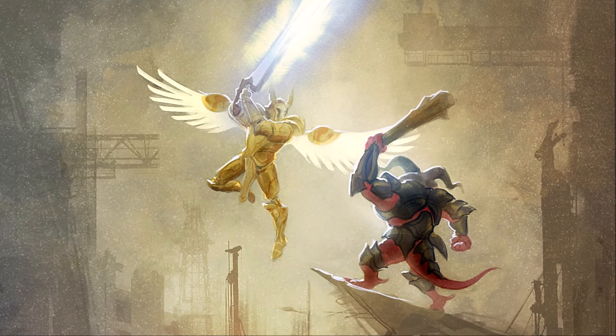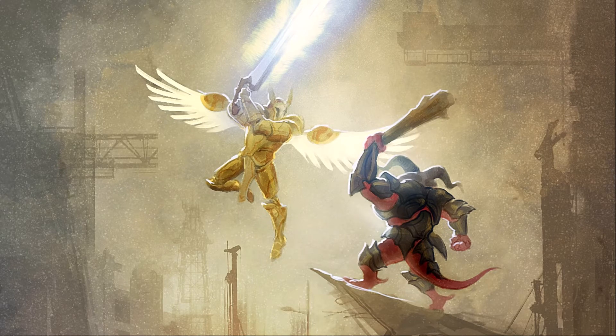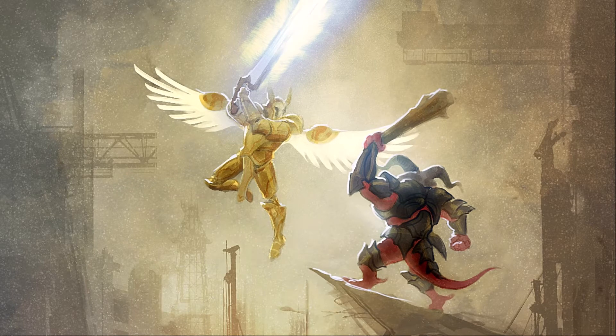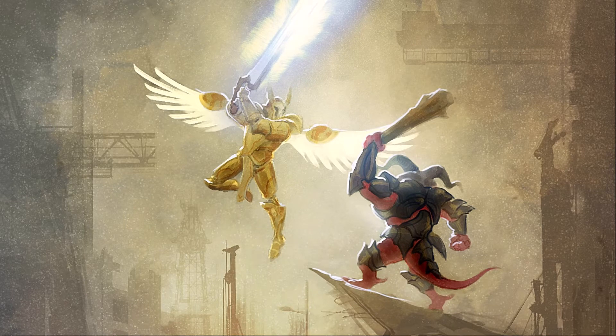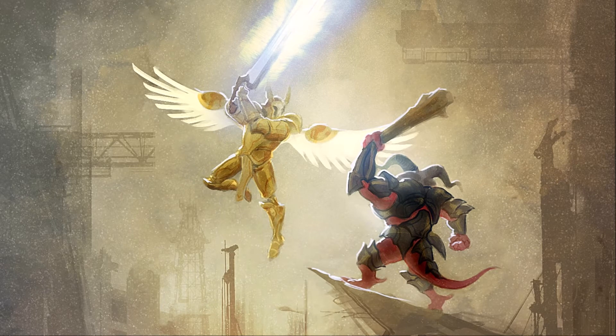I'm going to transform into mist form and stealth to see if anyone's on the throne. Roll me a dexterity and stealth please. Three successes. A child of demonic energy cannot hide from me. You dare enter my citadel, you dare threaten my minions, and you dare try to sneak around before me? He got four successes on his stealth — he knows you're there.